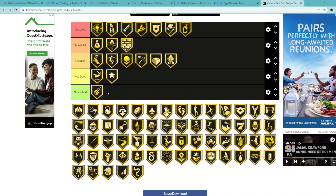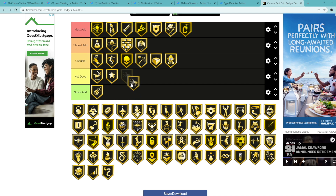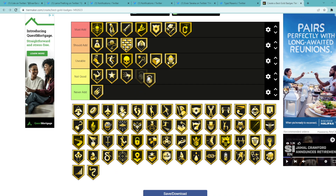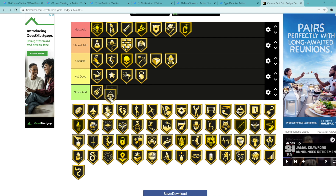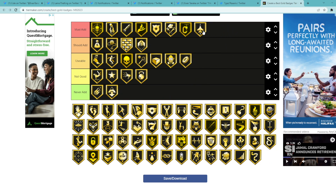Clutch Shooter is not a good badge at all — I'm gonna say not good, but I wouldn't say never add. Corner Specialist is a should add — you don't need it as a must add because if you're in the corner wide open you should be able to green that pretty consistently. Defensive Leader is not good at all. Difficult Shots is not good at all. Downhill — never really need to add it, it just helps you run in transition which I don't think is very effective. Dimer is usable for sure — important to have on every card.